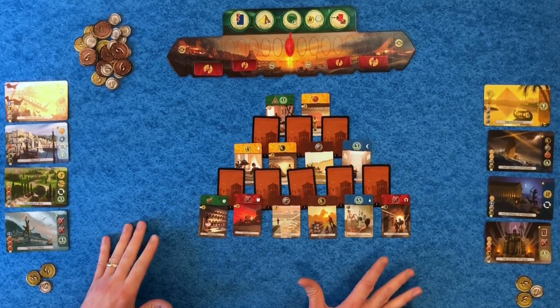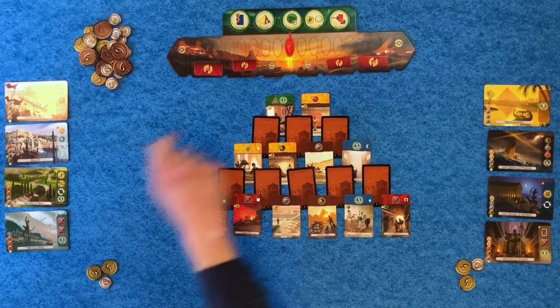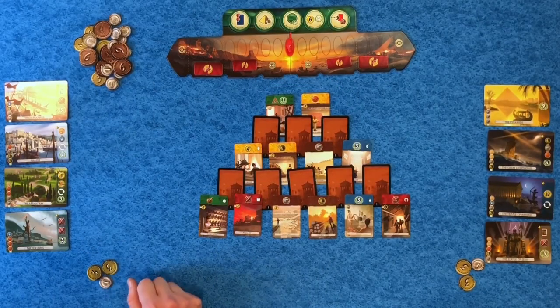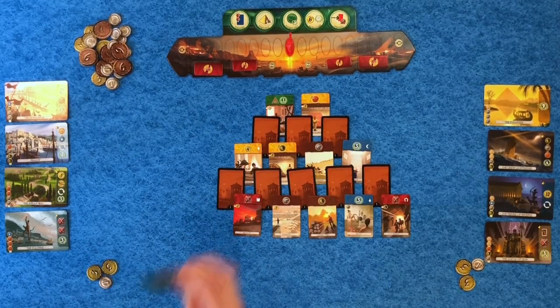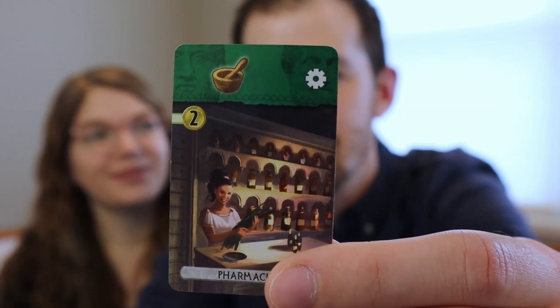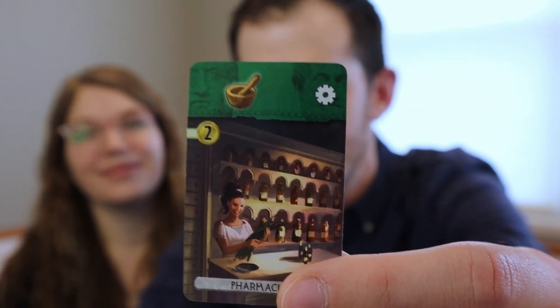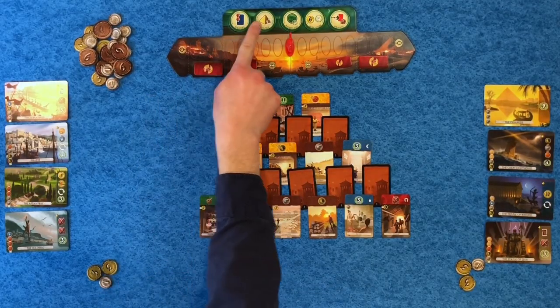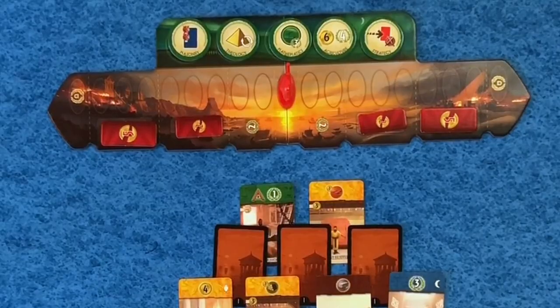We've got everything set up. The way the game works is we're going to take turns drafting cards from this tableau in the center. You can win by pushing your military towards one side — known as military supremacy — or by collecting six different science symbols, known as a scientific victory. On your turn you can only choose from currently accessible cards, and as the game goes we'll reveal more. If you ever combine two science symbols you can also draft one of these progress tokens.